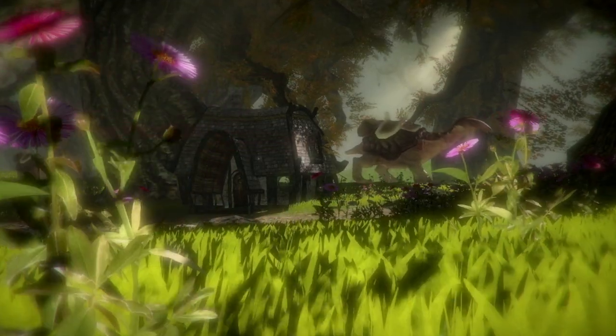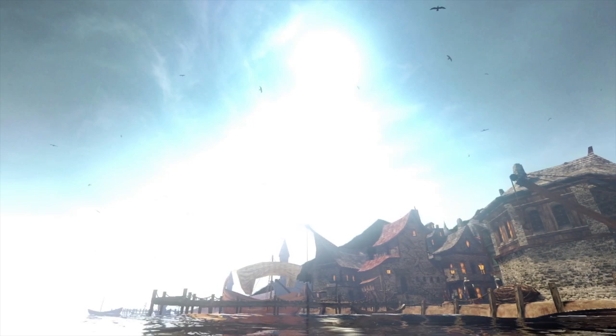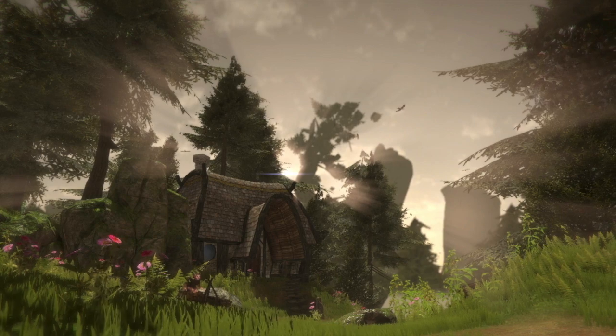In Dreamfall Chapters, there's a linear narrative of course, but at certain points the game opens up and slows down and lets you decide when to progress. We will communicate to the player where the next point in the story is — that should be very clear — but we'll also communicate that at this point you're free to do whatever you want. There are tons of things to explore. When you're ready to progress, you'll know what to do, but we shouldn't rush the player. Take all the time in the world, relax, enjoy and immerse yourself in the world.